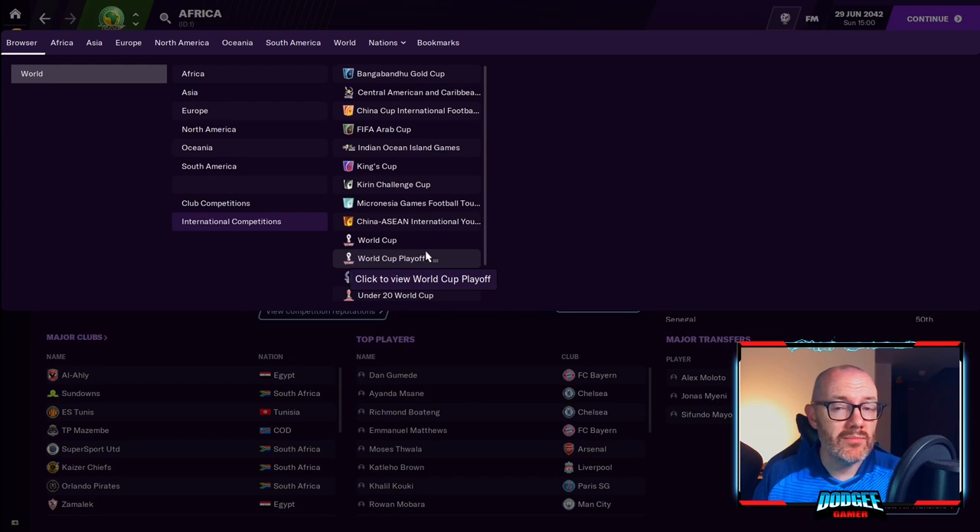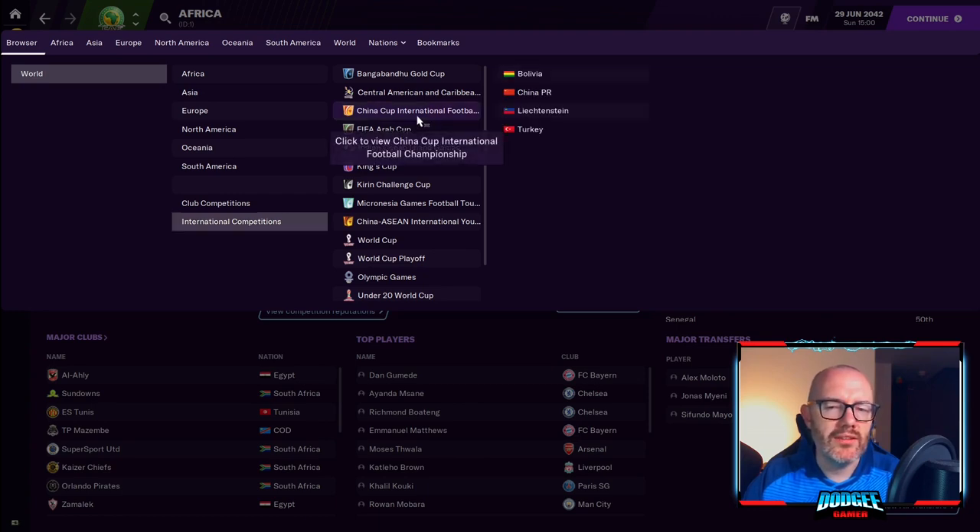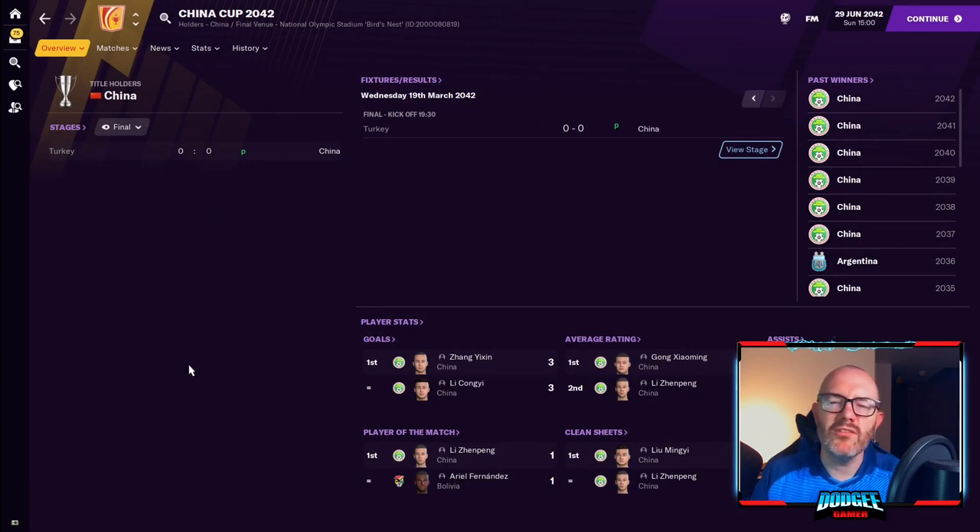I've also added some new competitions since the first time. One key breakthrough I had with the editor: I figured out how to create tournaments where rather than having fixed teams competing all the time — as we do in the Arab Cup or the Indian Ocean Island Games where it's the same nations every time — I managed to figure out how to create a tournament where different nations get invited each time. So we have these friendly tournaments in Asia, like the China Cup, the Kirin Cup in Japan, the King's Cup in Thailand, and the Bangabandhu tournament in Bangladesh. You can see here the most recent China Cup, held in 2042.